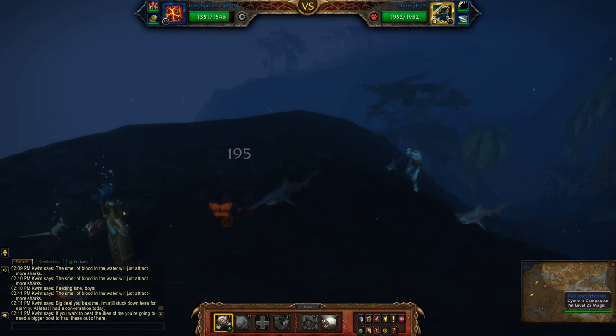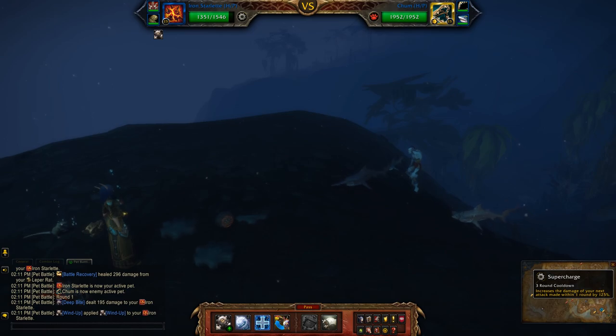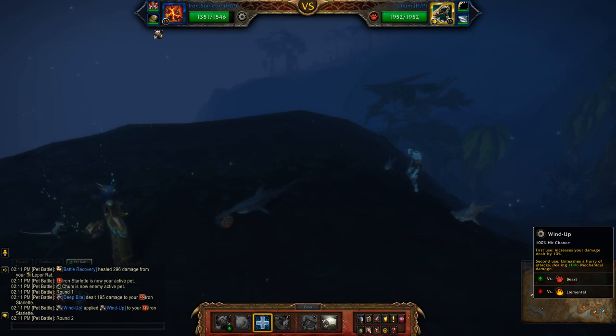With wind up, you essentially want to take out the first pet as soon as you can. It only takes three moves for that: wind up, supercharge, and then wind up again.